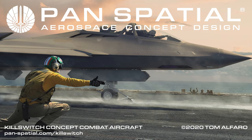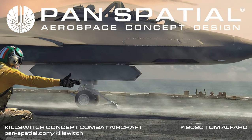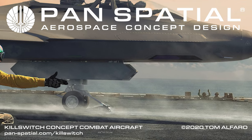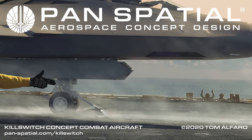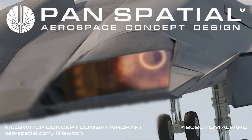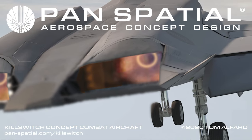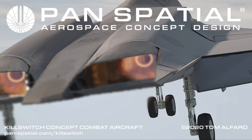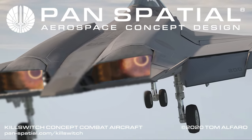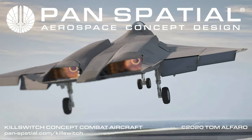Killswitch possesses necessary systems for both vertical takeoff and landing as well as catapult-assisted takeoff and arrested recovery. Catapult launches are advantageous because they increase the range and payload of Killswitch compared to vertical takeoff and landing. The range of emission can be increased because the aircraft uses less fuel during takeoff. A catapult-launched Killswitch can also take off with a greater payload of external weapons that would otherwise exceed the maximum VTOL takeoff weight.